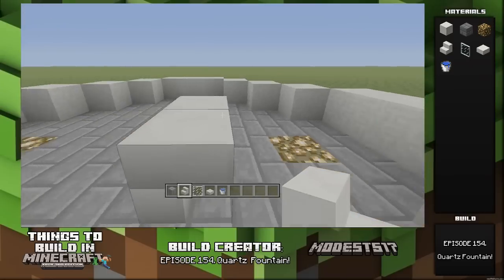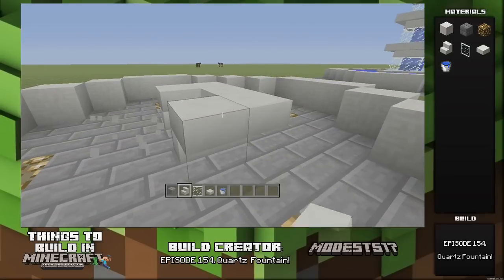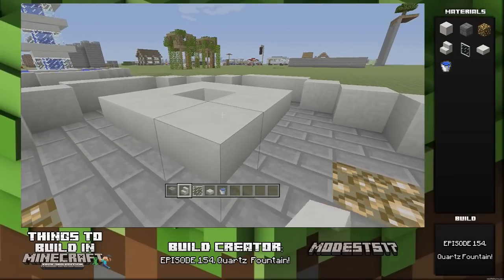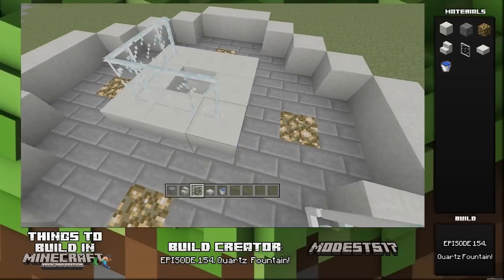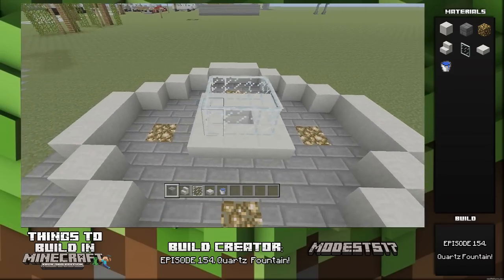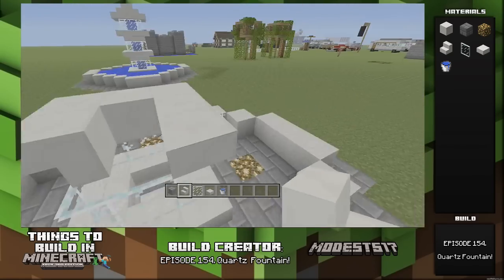Place upside-down stairs in a three-by-three pattern but do not fill in the center — connect them all around. Once done, wrap some glass panes around it, then put quartz in the center where the stone brick is. Repeat this two more times: upside-down stairs, then glass panes, upside-down stairs, then glass panes.